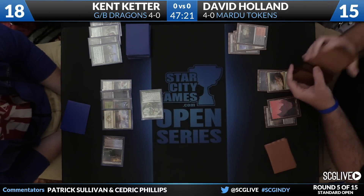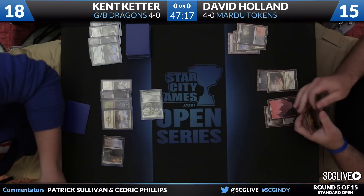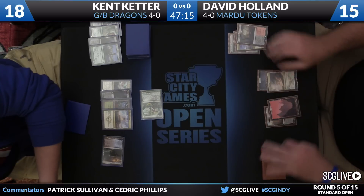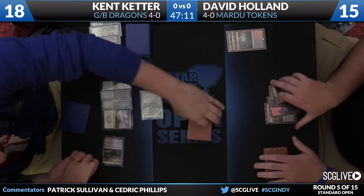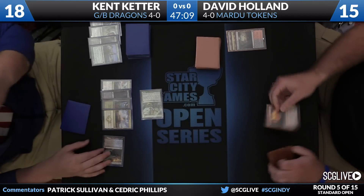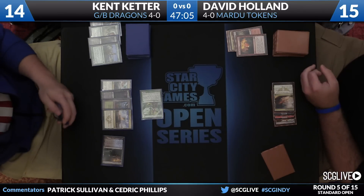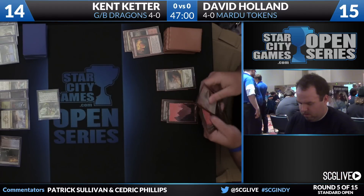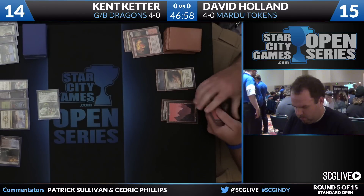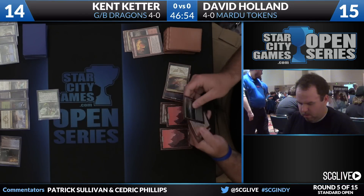There's enough information to work with if David has a fluent understanding of Standard — between Satyr Wayfinder into Deathmist Raptor and the Haven. That, to me, is enough information to work with. We're going to head back Holland's way, though he will fire a Stoke the Flames off at Keter — deals four damage — puts him down to 14. Holland takes the lead as far as life totals are concerned. His deck is Mardu Tokens, after all.